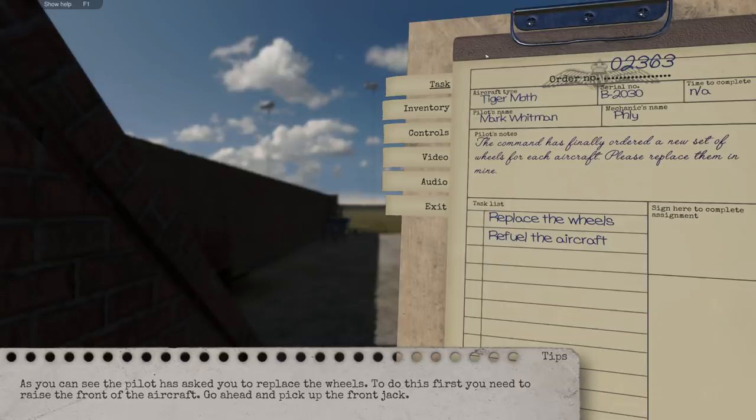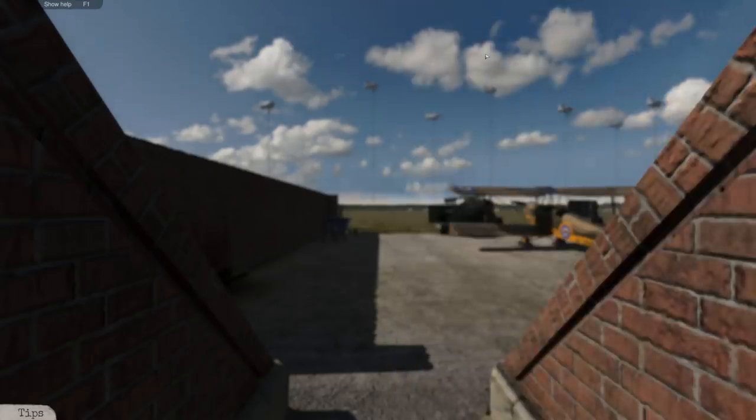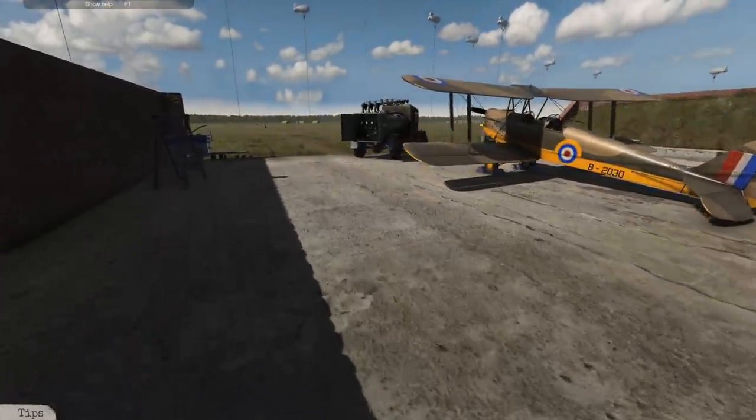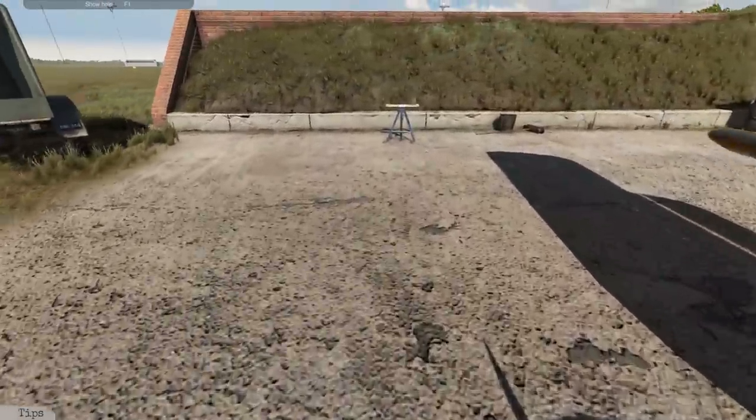Mark Whitman again, same aircraft — the command has finally ordered a new set of wheels. So it wasn't really his fault — Mark didn't crash or damage it; they just need to replace the wheels. To do that we can't just take the wheels off willy-nilly — we've got to prop the aircraft up with a jack.